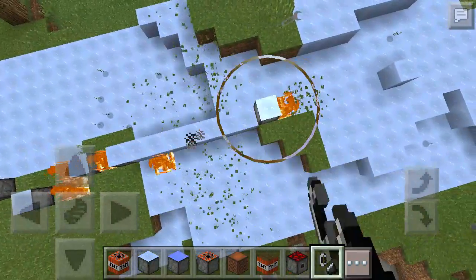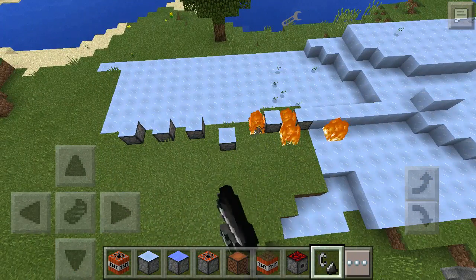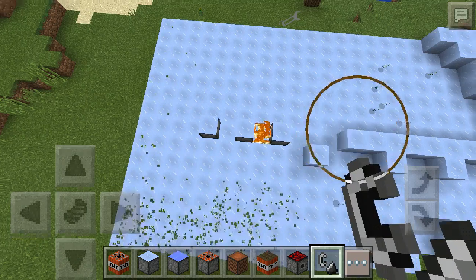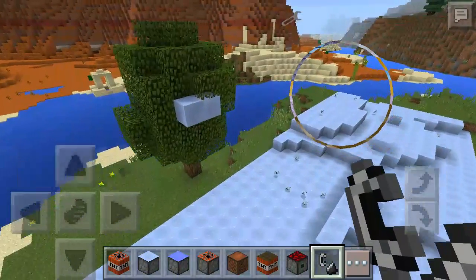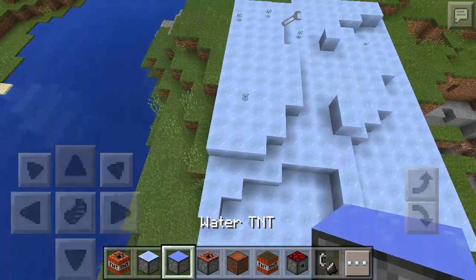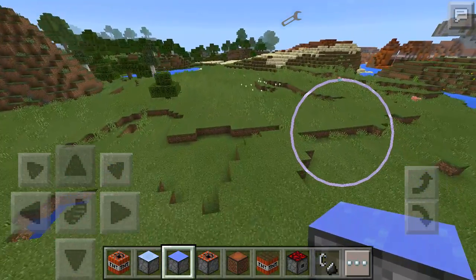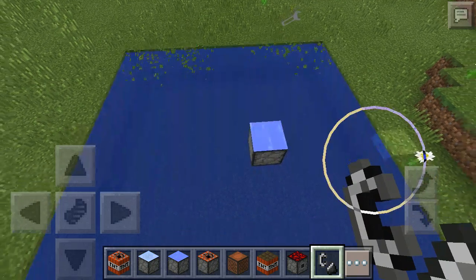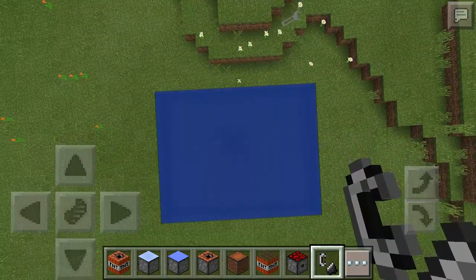It makes my game lag a lot but we can have a nice ice biome. That's weird. Water TNT — we'll do this one over here. I'd imagine it'll make like a pond. I've seen this type — whoa, yep, made a pond! That's pretty cool, like a little tiny pond.